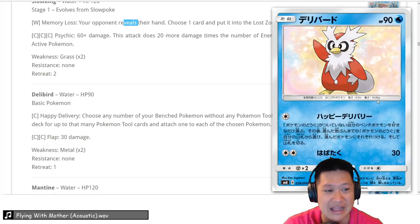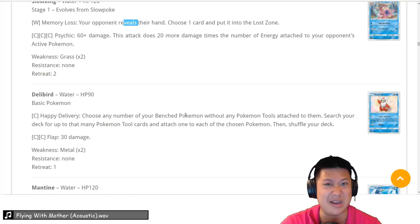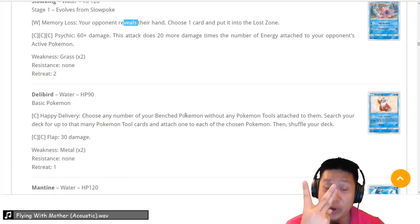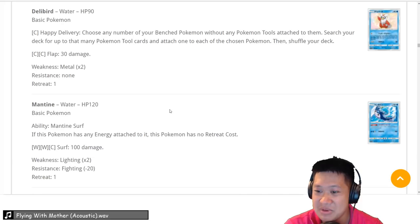Delibird — its first attack, Happy Delivery, lets you choose all your Bench Pokémon and put Poké Tools on them. This is good for a certain combo involving Pumpkaboo, Rotom, and Field Blower. It is part of a combo and helps the current combo out. We're going to give it a 3 — it has a good niche as part of that combo.